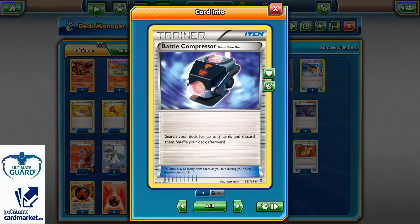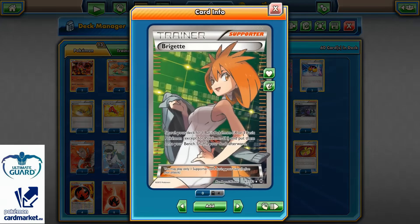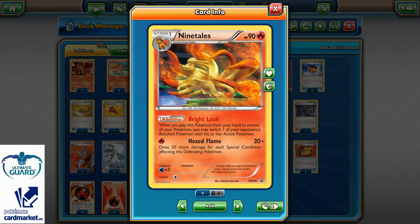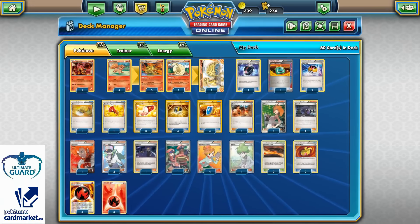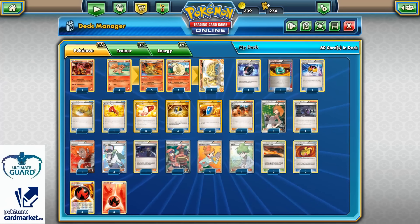Since this is expanded format, we need Battle Compressors. Running 2 copies will help us to discard energies and important cards like Brigette and Blacksmith into the discard pile, so we can get access to Brigette turn 1 and set up the full Vulpix line. Turn 2 we can level ball into Ninetales, use Bright Look, and basically force our opponent to decide which of their benched Pokemon becomes active. Definitely very good.